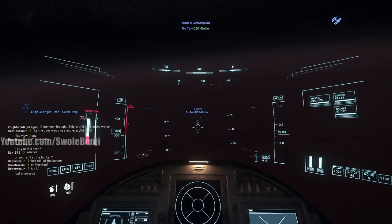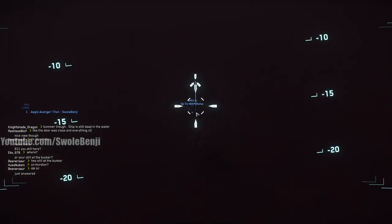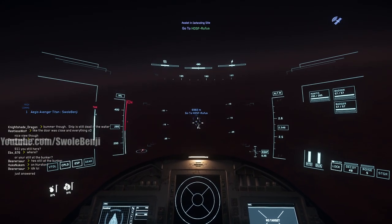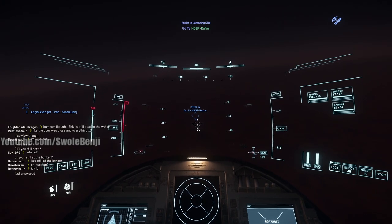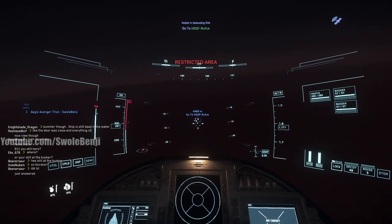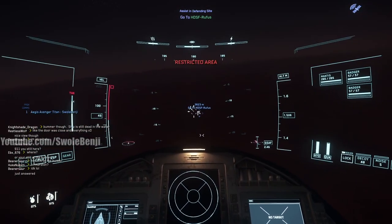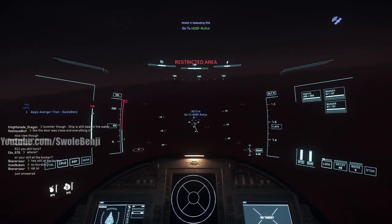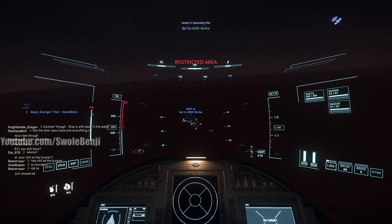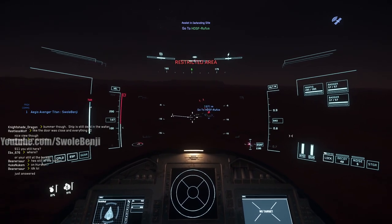These bases have one turret on top. Depending on your ship you may or may not be able to kill it. The people I hang out with call this a 'bunker run' — it's like a little dungeon. I push C to turn off cruise control as I get closer to the surface. You'll hear radar lock — that noise means someone has radar locked on me. The restricted area sign means the base's turret is going to shoot at me.